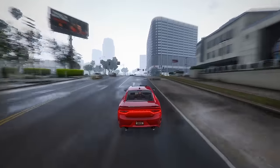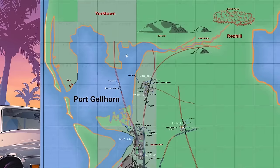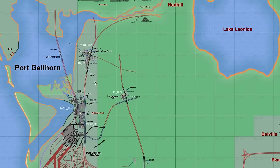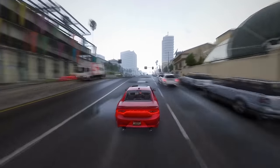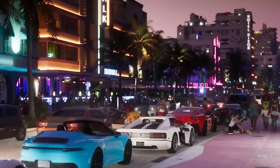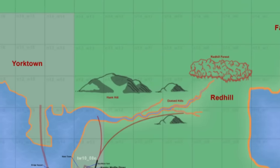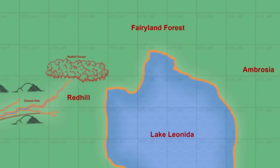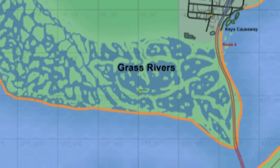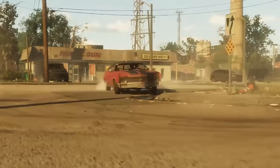Speculation abounds that GTA 6 will feature three major cities. While Vice City and Port Gorn are confirmed, the third city remains shrouded in mystery — there's a buzz it might be Yorktown, potentially located north of Port Gorn. Key locations on the GTA 6 map include Yorktown, Red Hill, Fairyland Forest, near Berryland — a whimsical Disneyland parody — Ambrosia Lake, Leonida, Lore North, Beaches Belleville, Eka, Vice City, Hamlet, Grass Rivers, and the enigmatic Gator Keys. Stay tuned for more updates and speculations surrounding the continually expanding universe of GTA 6.